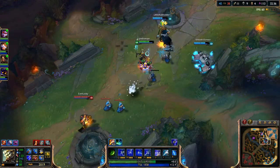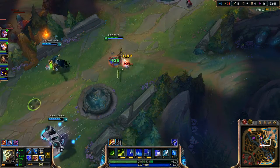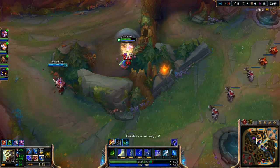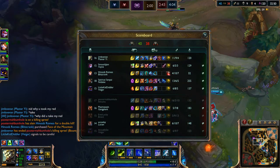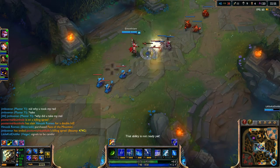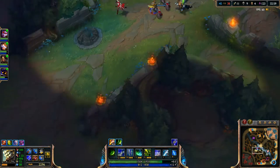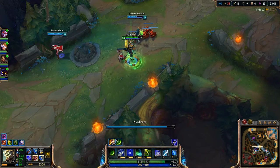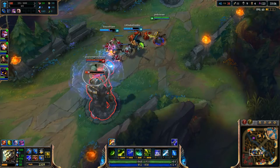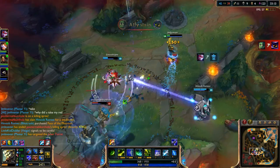Hoping just to take a little bit less damage. Pop my Q right there, heal off that. My blue's up in four minutes and my red's up in two minutes. I'll just use my Q there really quickly. How much health do I have? I'll just heal really quickly to get my health back up, and we should be able to get this tower right over here.